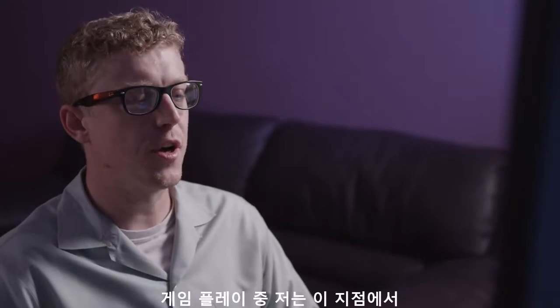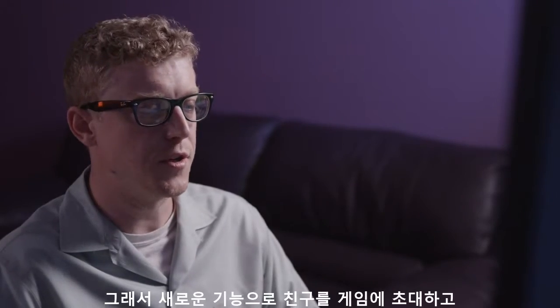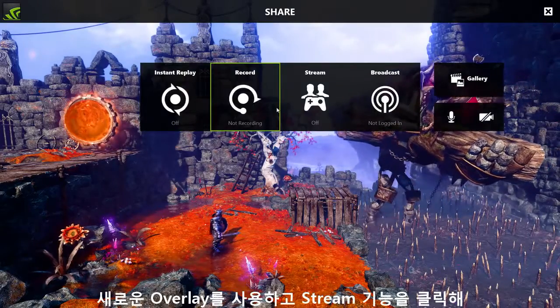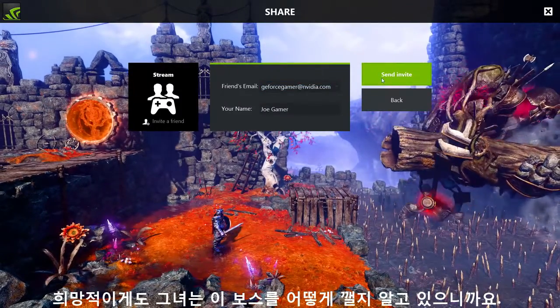I've reached a point in Trine 3 where I don't know how to beat this boss. So I'm going to use the new feature to invite a friend to come into my game and help me beat it. I'll use the new overlay, click stream, and invite my friend to join my game — and hopefully she knows how to beat this guy.